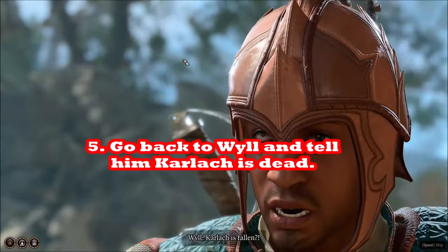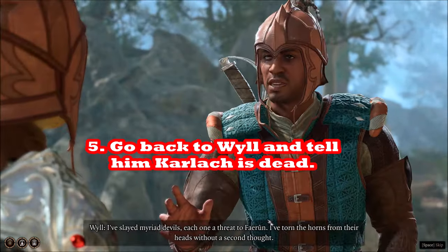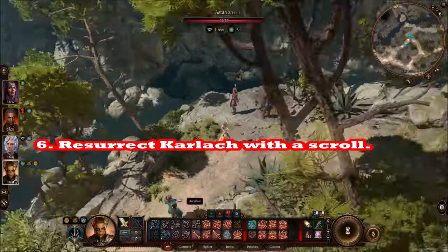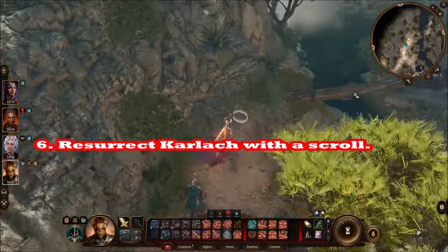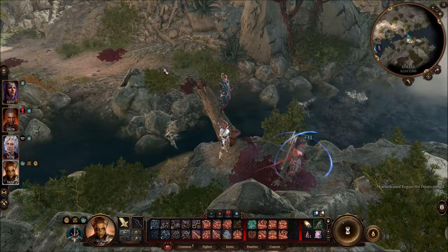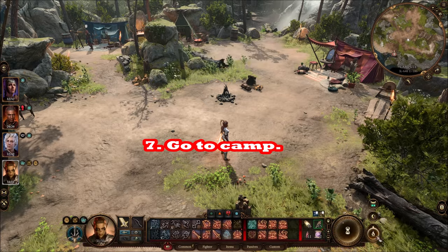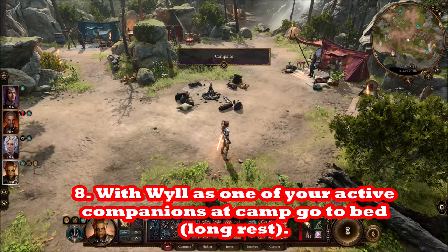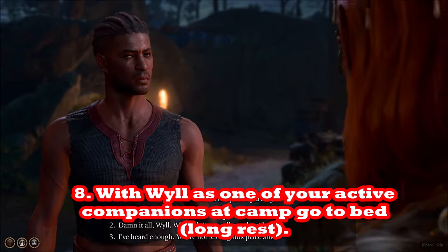Go back to Wyll and talk to him. He'll go through his spiel about second thoughts — he's achieved his goal but isn't sure it was a good one. After talking to him, leave him there without grouping your party. Then revivify Karlach before going back to camp. After you've killed Karlach without Wyll present, talked to Wyll, and revived Karlach without ever talking to her, go to camp and do a long rest. Mizorah will come and reward Wyll with the Infernal Robe.